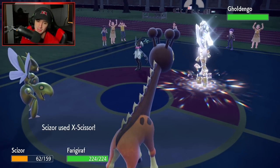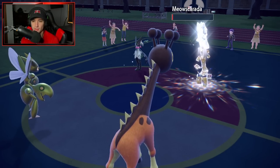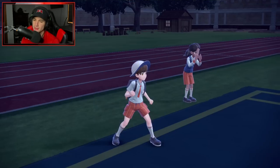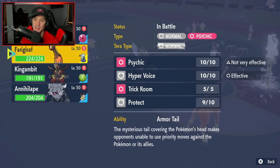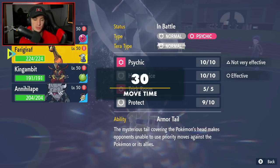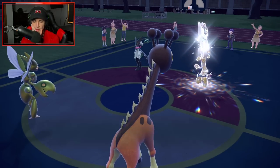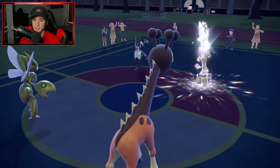X-Scissor is flying — bring that thing down to Sash. I'm going to go straight for a Bullet Punch and now I'm popping Trick Room. I can still go for a Bullet Punch because Armor Tail only prevents opponents from using priority moves — I re-read it: 'A mysterious tail covering the Pokemon's head makes opponents unable to use priority moves against the Pokemon or its allies.' So they cannot use first-turn priority moves, but I can. I'm going to Bullet Punch into Meowscarada. Trick Room is now out, which is huge.